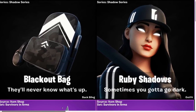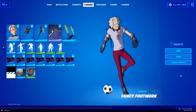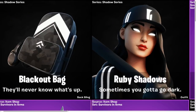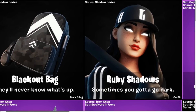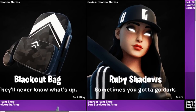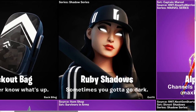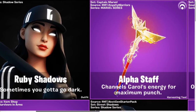We have the Blackout Backpack and the Ruby Shadows. These are some of the new skins. We have a few new skins in this update — even though it's not a huge update, there is still a bunch of new stuff. Sometimes you got to go dark, and it's the All-Out Blackout outfit, which is really cool. It has black headphones on the backpack as well. Pretty cool.